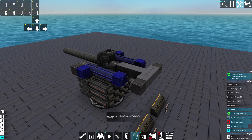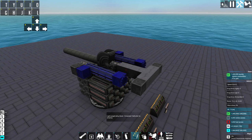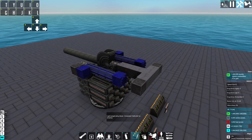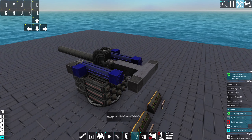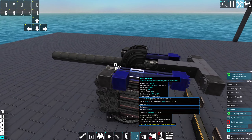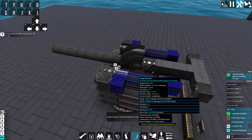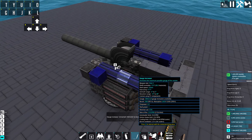That pretty much ruined the whole idea of the modular battleship. Anyway, this is not the solution I originally came up with - it's a much simpler and better version I built after I had this video pretty much finished, so I had to redo everything. It's a pretty normal gun, kind of ugly but it works, and the special part is this blue part right here - the gauge increasers.